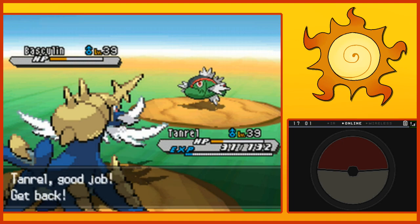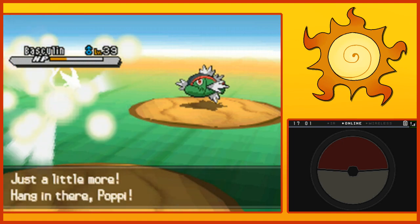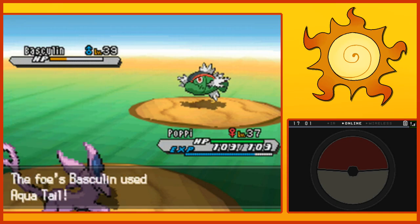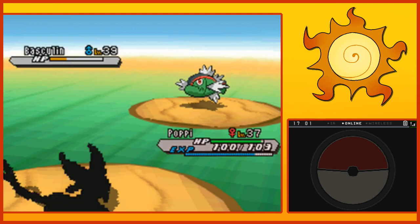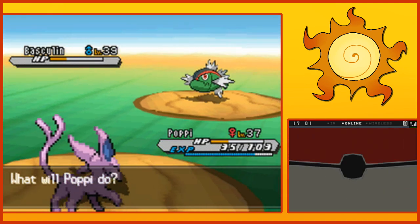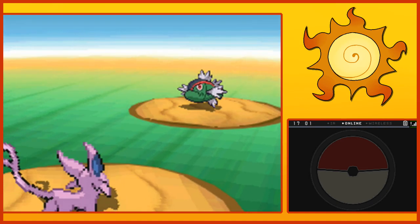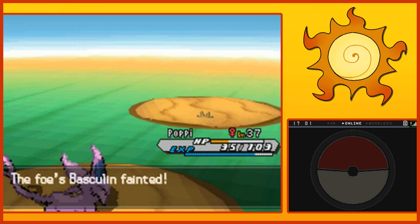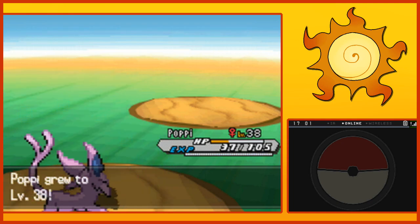I'm kinda curious how this is gonna go, but we'll see. Aquatail. Okay. Let's do a Psybeam. Nice! Poppy's speed is really good. That'll be helpful much later on. Poppy got to level 38, so that's good as well.